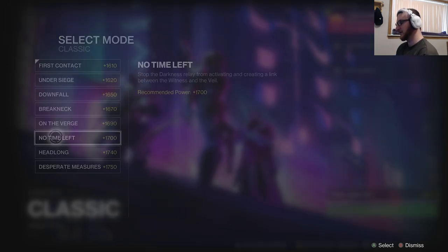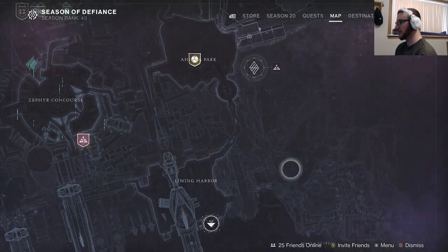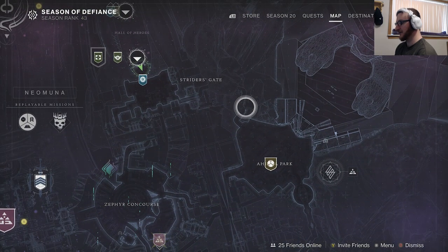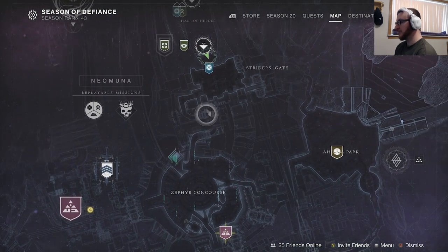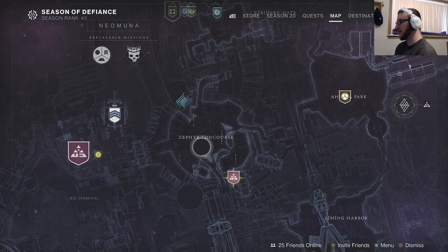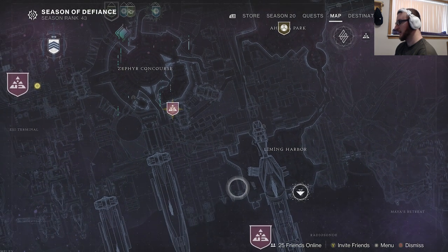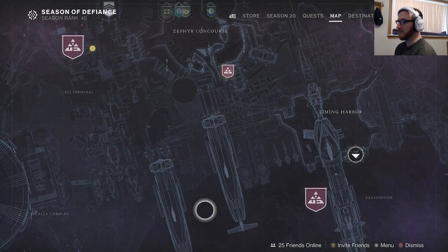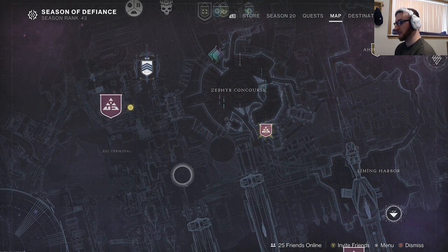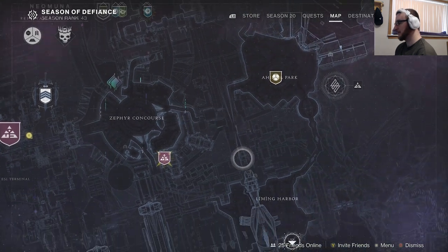Once you've completed that, you're going to be able to start up a given quest called To the Hero. What that's going to make you do is come to Neomuna and collect all nine original chests on Neomuna. Please note there is one in the Cypher Concourse, one in the Park, and one in Looming Armor that you will not be able to get to unless you have the Strand subclass equipped.